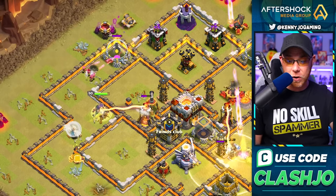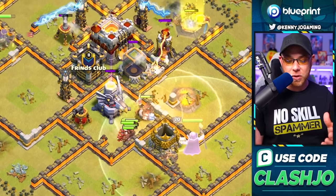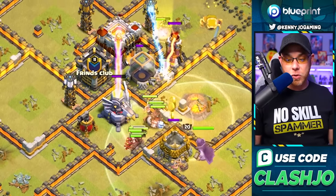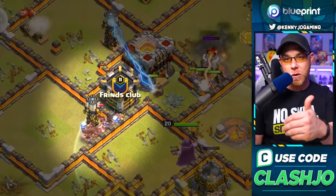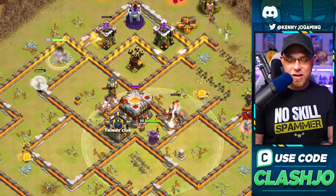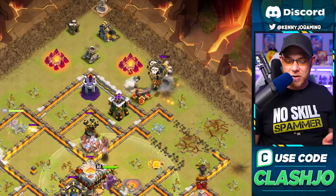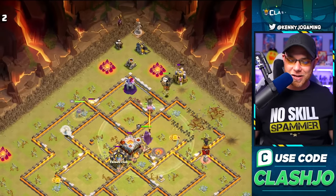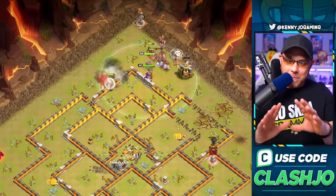The hog riders take on the core of the base, the queen has worked her way to the back side taking on a single target inferno. He uses a heal spell to keep the hogs alive with the warden's ability, and they find the tornado trap and eagle artillery. The king goes down but there are plenty of hog riders from both the stone slammer and the main army, working up into the hidden teslas with balloons sneaking in from the back.